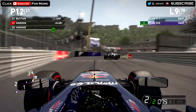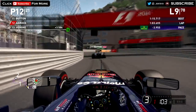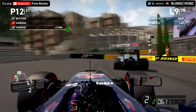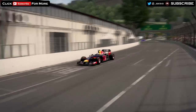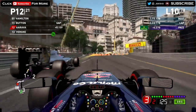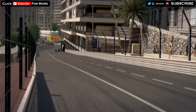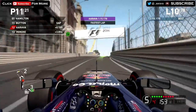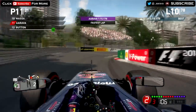On lap 9 now, on the back of Jenson Button — P11, just outside the points. We're setting the fastest sectors of the Grand Prix so far. Can we make a move on Jenson Button? Tried to do something at Rascasse — didn't work out. Down the pit straight with DRS as well — a nice move down the inside with DRS, locking up a little bit on the right tyre. Button gives us the space we deserve — thank you very much — and we're up into 11th place. Just outside the points — we can see P10 ahead of us, which is Massa in the Williams.